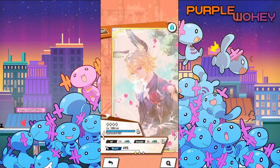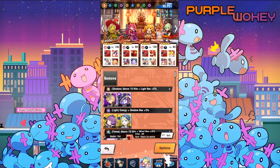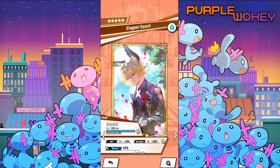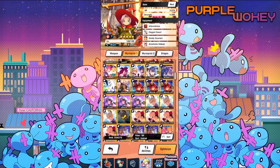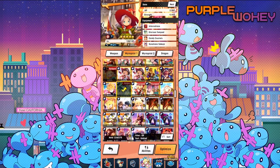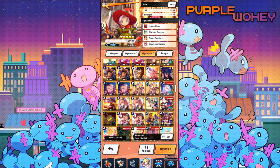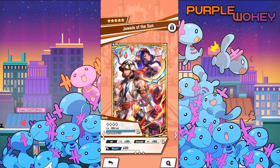First things first, the kind of perfect setup for Zhonya does require two wyrmprints that are super limited so you can't get — one is Candy Couriers and the other is Elegant Escort. So for this specific video, I'm going to take them off and use the print that they basically tell you to use, which is Glorious Tempest for High Midgar Soma. And then for the second one, I'll use Jewels of the Sun, which is one that's actually able to get.